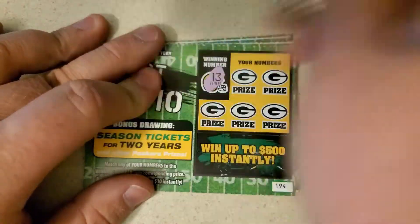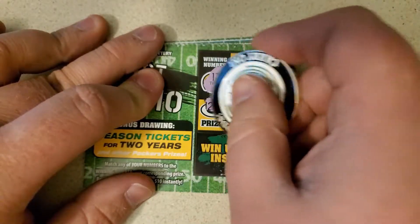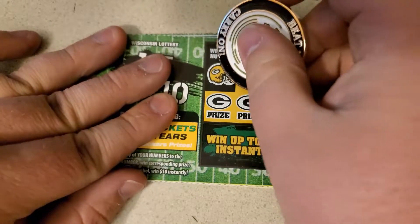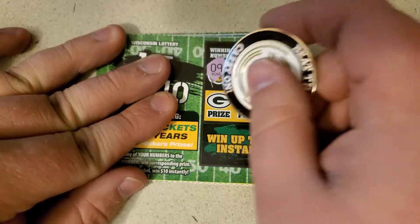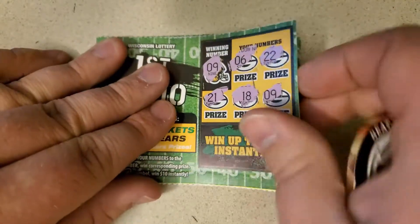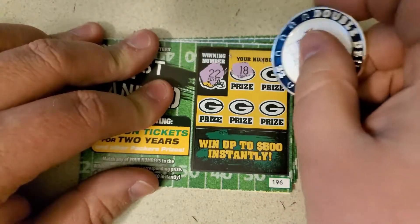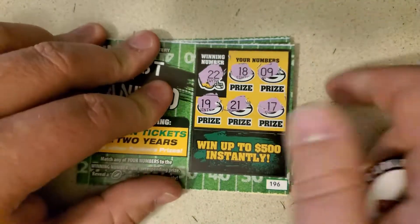Ticket 194: 13, 21 — there it is — 6, 12, 8, 14. Nope. Ticket 195: 9, 6, double deuce, 21, 18, and 9. We've got our first win for today! Double deuce — come on. 18, 9, 19, 21, 17. Nope.